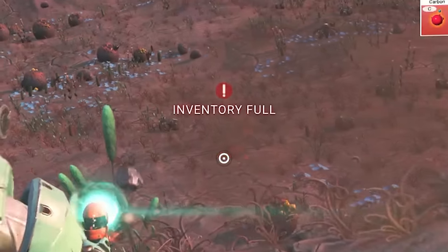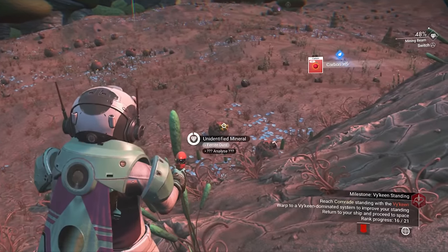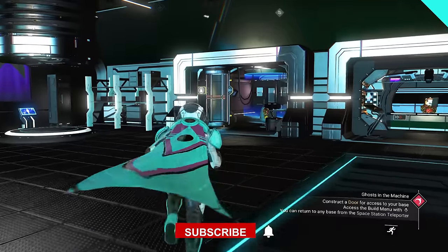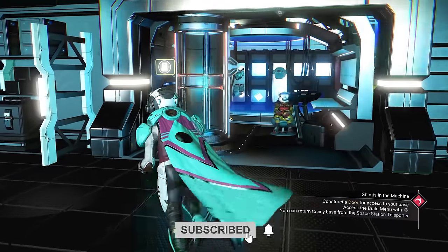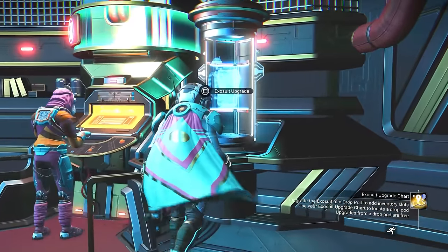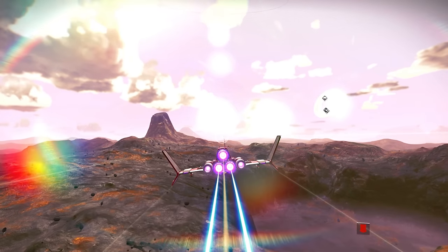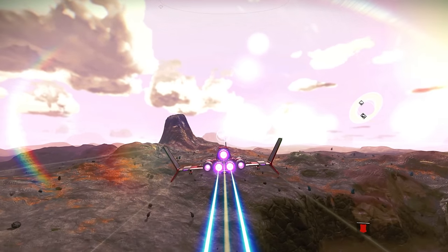Just about the most annoying thing in any game is running out of inventory space. Luckily you can get more slots for your inventory right from the start. From the space station you'll be able to purchase a slot, and in the anomaly you can do the same thing also. Something you may not have realised is that you can do this in every system you visit, so go back to that merchant if you've recently warped somewhere new.